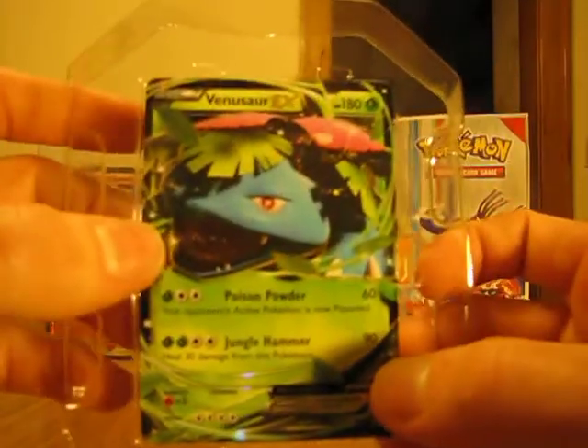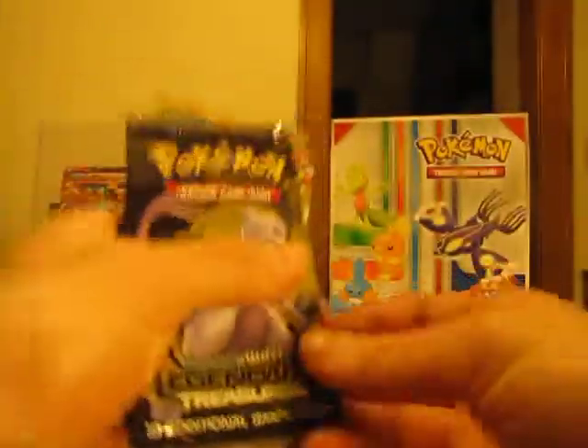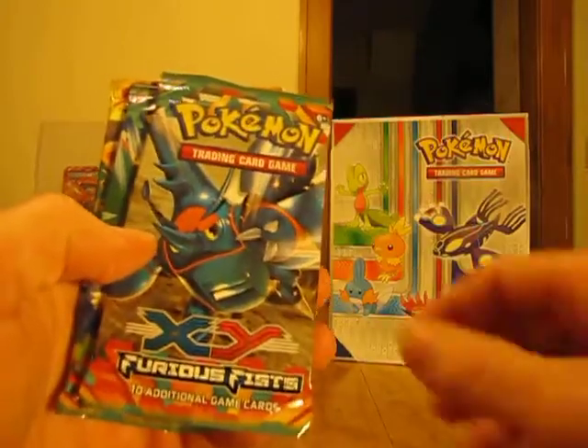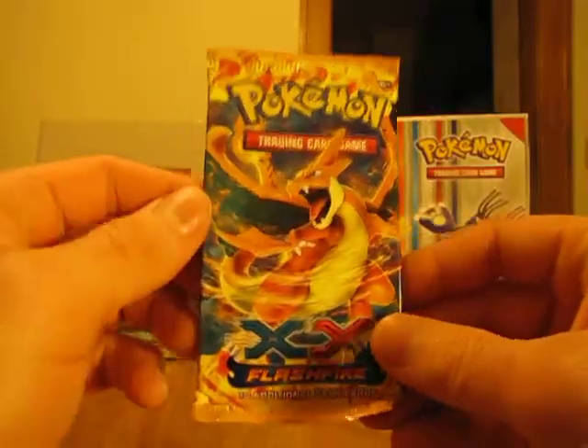Here's the promo Venusaur EX card — it's very nice. It does have four packs in here, and I'll give away this code card right here. It comes with a Black and White Legendary Treasures pack, an X and Y Furious Fists, another X and Y Furious Fists, and an X and Y Flashfire pack.